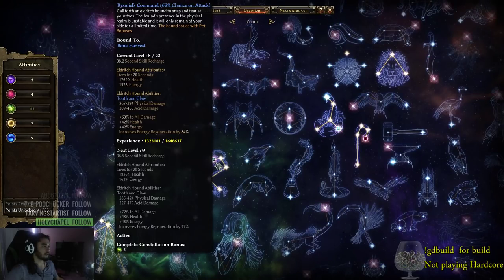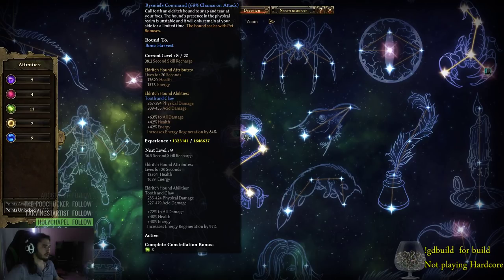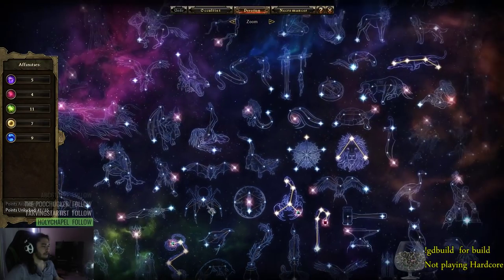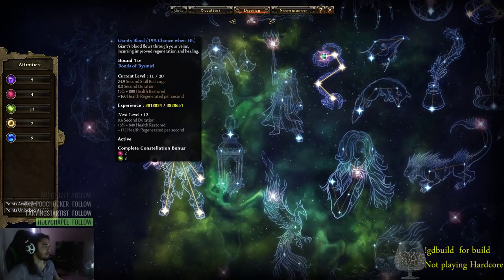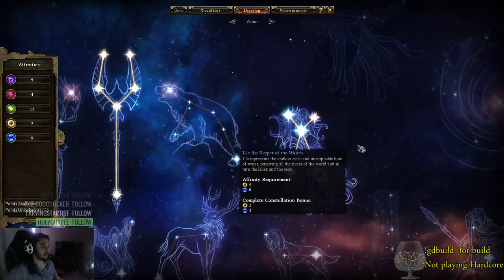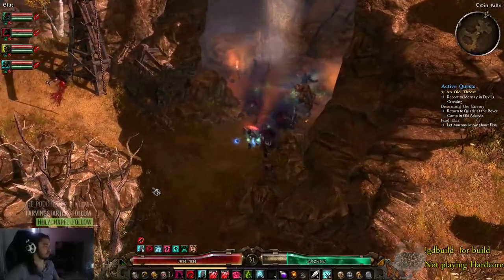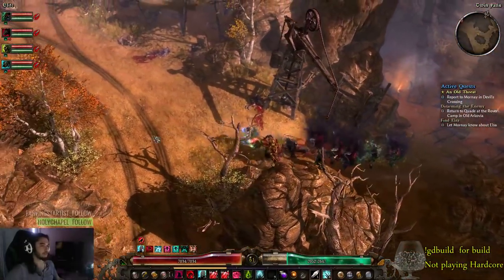Skeletons are on Scorpion Sting. My right click is Bone Harvest with Bismal Command, because we're gonna have to be spamming this for one of our buffs later anyway. I've got Giant's Blood with Bonds of Bismal. And then I currently have Cleansing Waters on Ulo with Siphon Soul, which is kind of really weird. I'm still debating if I'm even keeping it.